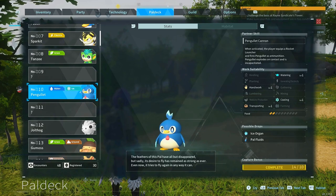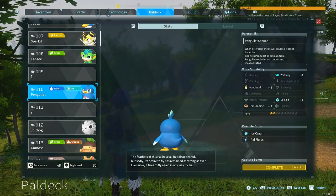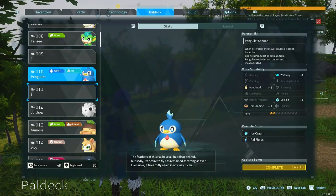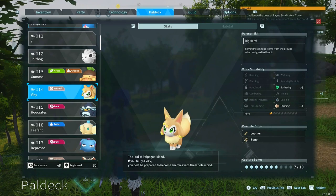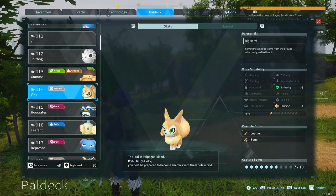Pengler is obviously great — it's probably the earliest Pal you can find that can do watering, so definitely something you want to pick up. Its cool ability probably isn't something you'll really use until the later stages of the game. One of my favorites is also Vixie. The reason I like Vixie is for its partner skill — it digs and finds you Power Spheres, arrows, and a bunch of other things. If you want a guide on that, check out my video on my channel.